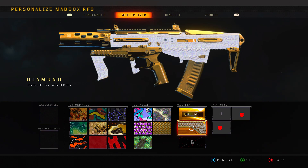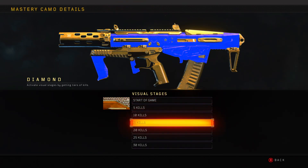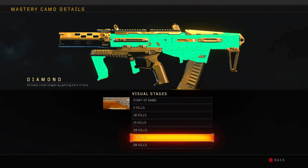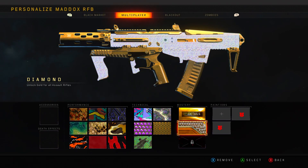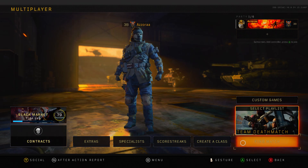Diamond camo in this game has color tiers: five kills turns it purple, 10 green, 15 blue, 20 orange, 25 light green, and then 30 is rainbow diamond. Today we're going to try to get the rainbow diamond, which is honestly the best diamond in Call of Duty.